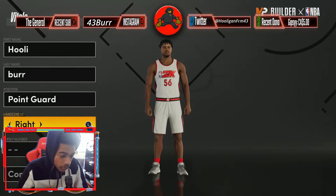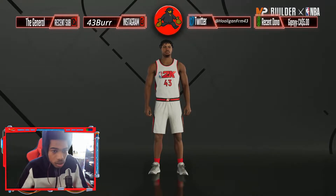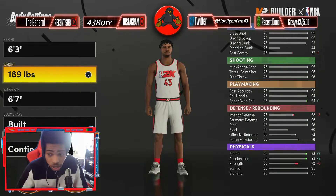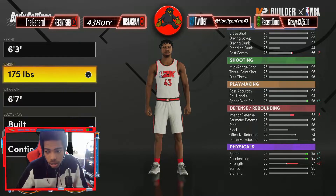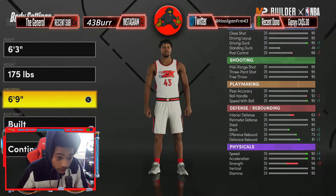Right-handed, jersey number 43. We're gonna go with six-three height, 175 weight, six-nine wingspan.